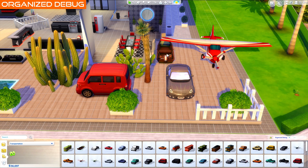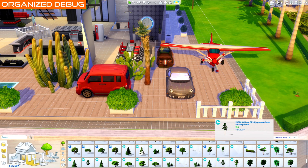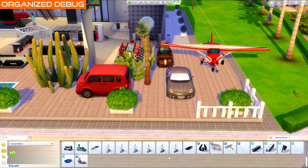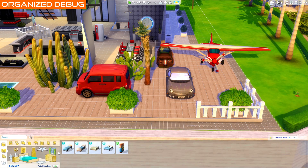Organize Debug does not mark your lot as CC, so no need to turn it off before uploading. Organize Debug categorizes debug and live edit objects — for example, rocks will be in rocks and vehicles in transportation. The objects will be combined into swatches just like normal objects, and it also enables you to clone those objects with the eyedropper tool.